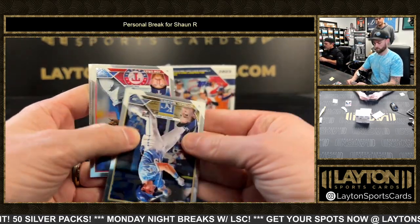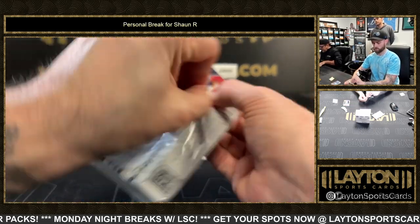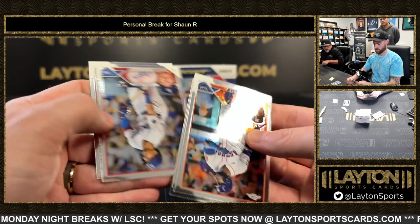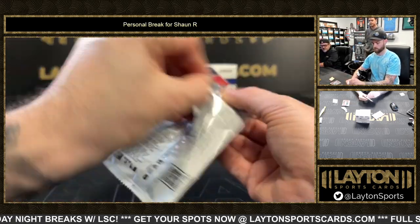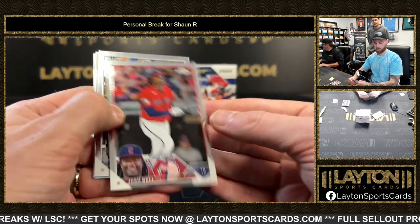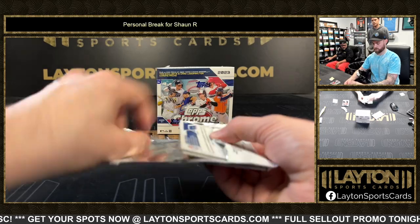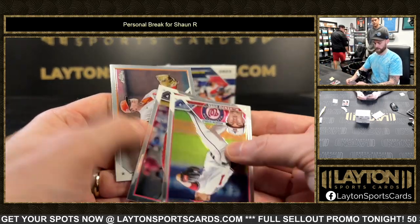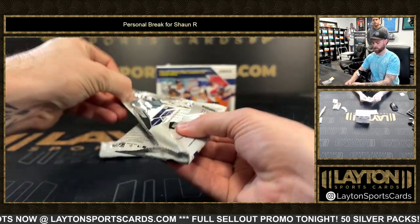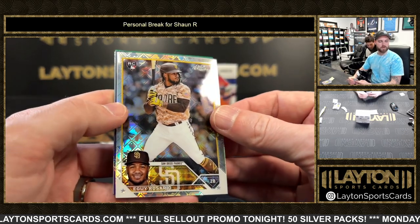Sitting there with tiny buybacks. No buybacks yet — there's a couple base packs in each, and then these are logo fracture packs. Good luck, come on the money! Those are Eggy Rosario.